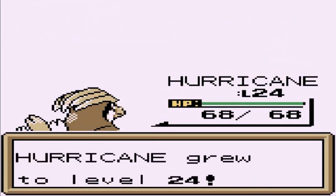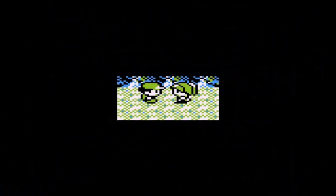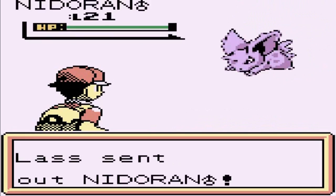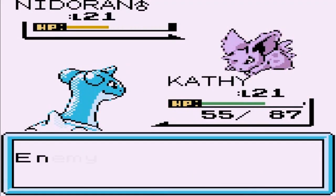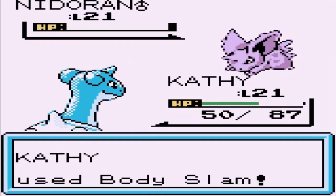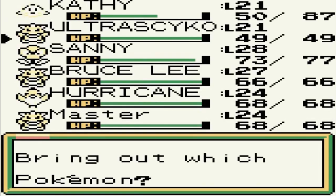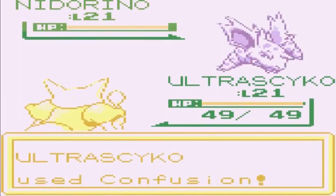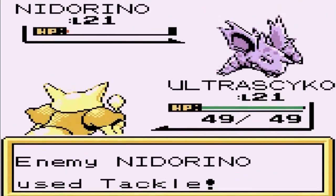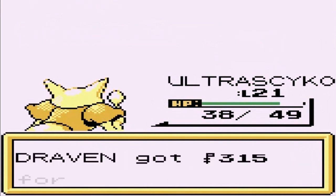Look at that — Hurricane grows to level 24. We are kicking some butt! Going up against a Nidoran Male — let's go for a Body Slam. I'm really starting to like this game. Pokemon Brown — it's not like Pokemon Liquid Crystal where I kind of know where to go. This has surprises that don't bother me. This is actually very new and I'm happy to be doing this walkthrough, especially alongside the other hack game. Let's go — Confusion, Ultra Psycho taking it to him.